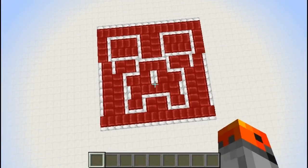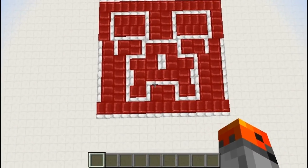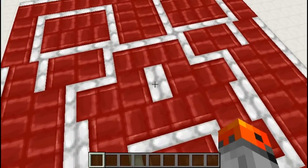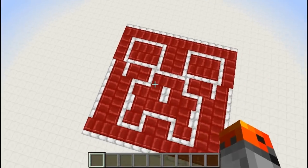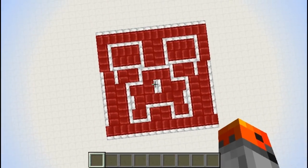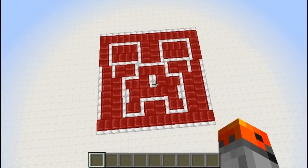And finally, last but not least, number 18. It's a creeper with a moustache, I think. You can create some sort of picture — it looks a little bit weird, but you can clearly see that it is a creeper.